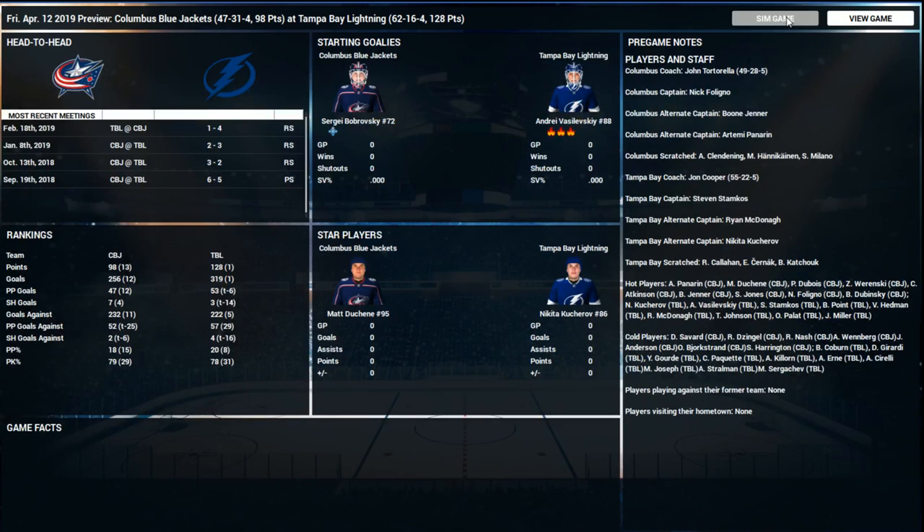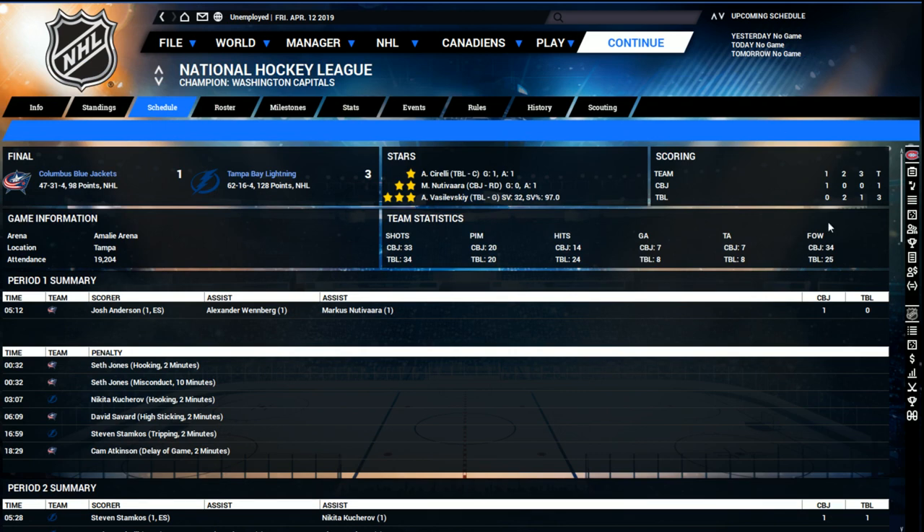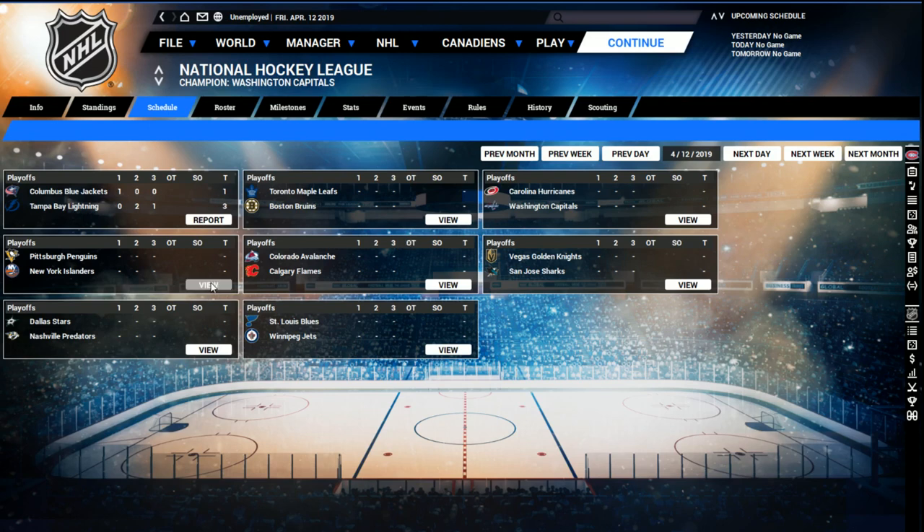Bobrovsky and Vasilevskiy — not surprising for the starters. In our game, Tampa holds a two-goal lead and wins three to one in game one. Incidentally, we had a hotfix update out yesterday that fixes a couple of small problems with the final update. Main issues were with fictional games not starting properly if you selected a team to be employed with right from the start, a problem with multiplayer news, and trainers not getting generated after a while in longer-term games.